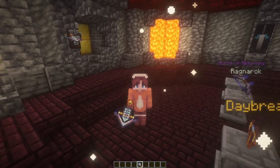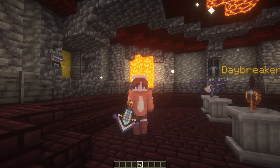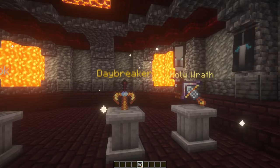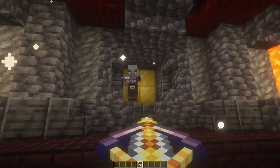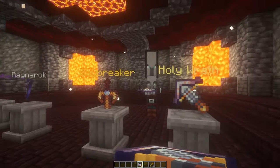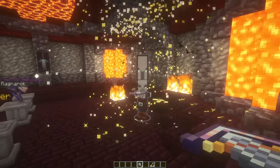Now we can go over the loot that you can find in the Sanctum. The first weapon is the Holy Wrath. The Holy Wrath is an amazing crossbow, and when you fire it, it has a chance to spiral into different fireballs.